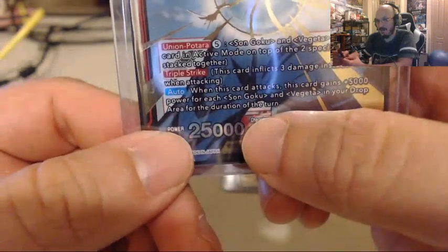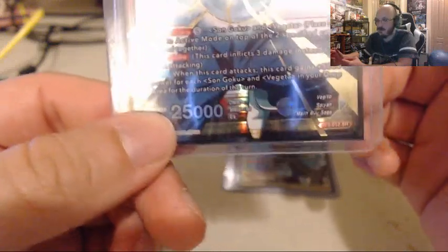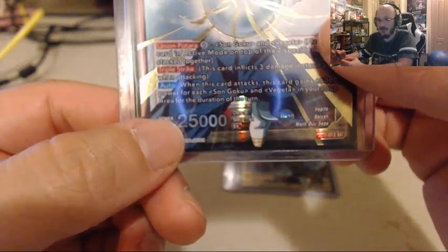I mean, it's still high, but it's not one of the highest — the Super Saiyan Blue Vegito card is 40,000, and the cell card is 30,000. But 25,000 is not bad for the type of card that this is, and I'll explain why in a minute.